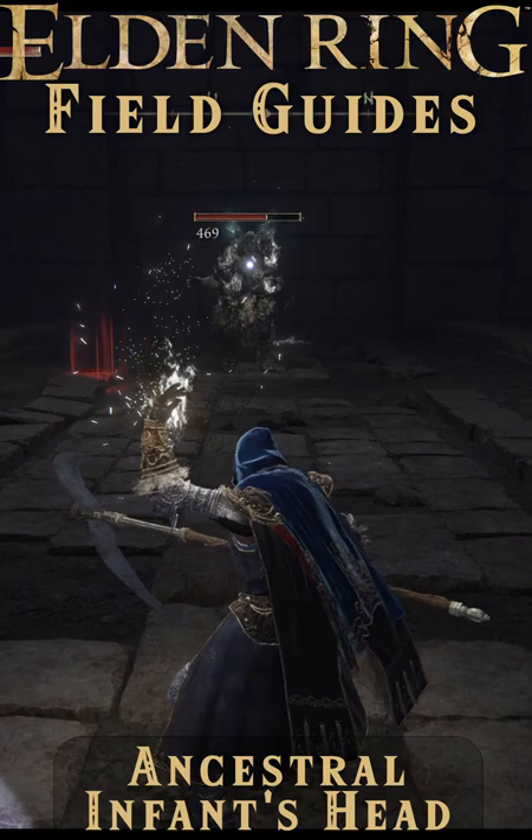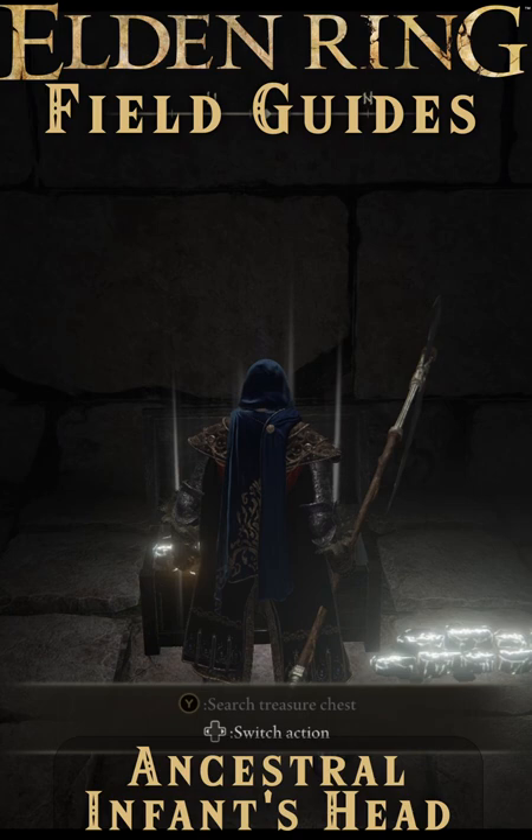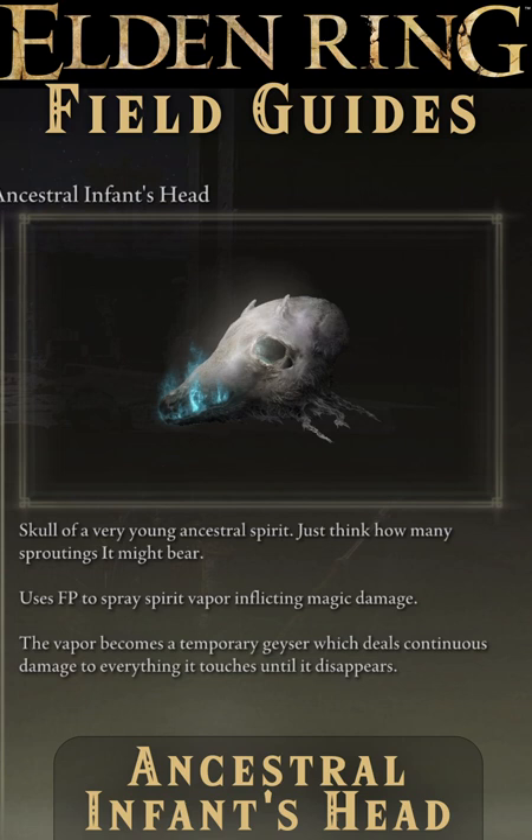For a fully tuned sorcerer with high intelligence, it's a fairly effective tool for clearing out crowds of enemies, or to spray over the edge to rain down on a ladder-camping invader, maybe even stagger slow-moving bosses. But its long cast time and 27 FP cost make this a niche tool as far as we're concerned. But I'm sure you'll tell us just how wrong we are in the comments.